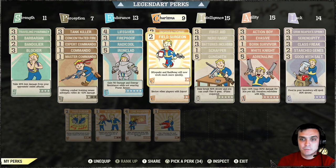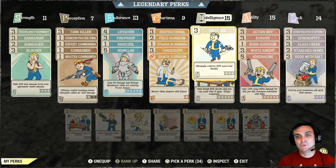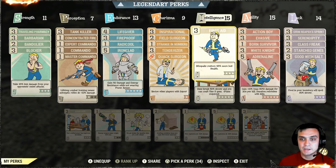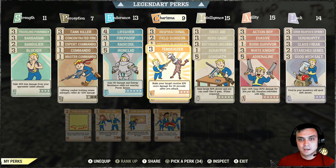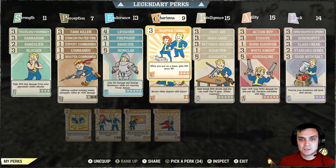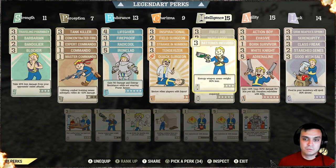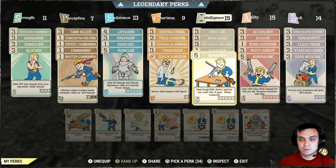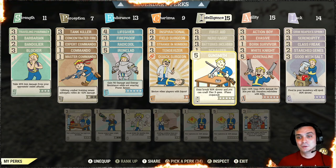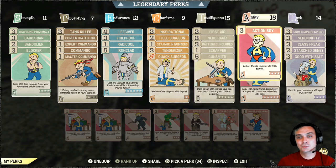Field Surgeon combined with First Aid and Born Survivor means stimpaks trigger automatically and I heal myself quicker. Since I mainly use diluted stimpaks — I dilute all my stimpaks — this helps the effect last longer. Tenderizer gives more extra damage when hitting the same target. Then in Intelligence I have Nerd Rage since I'm bloodied, a perk to reduce the weight of energy ammo, Scrapper, and Gunsmith which helps guns not break quickly. Some guns break super fast, especially explosive ones like two-shot builds.